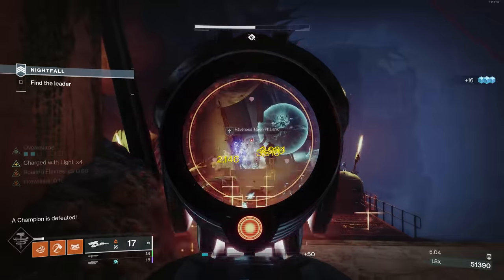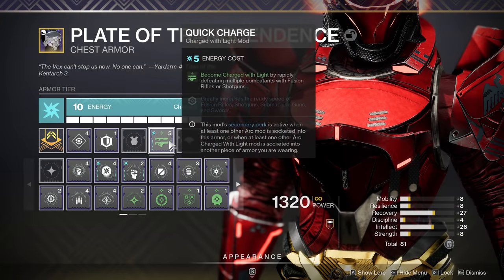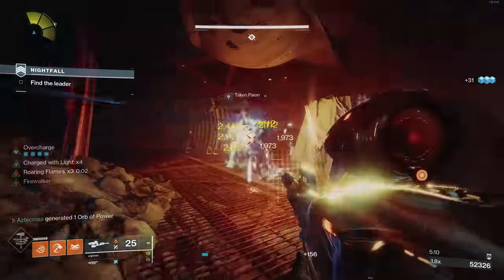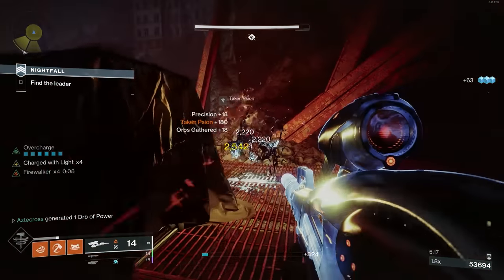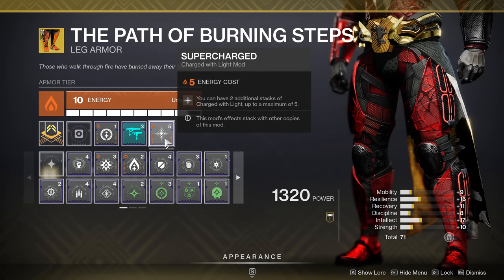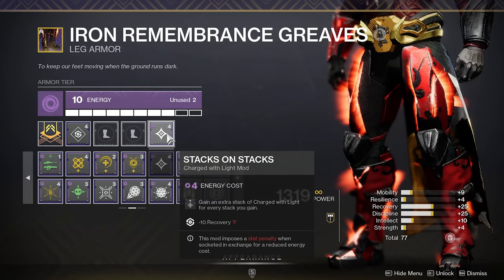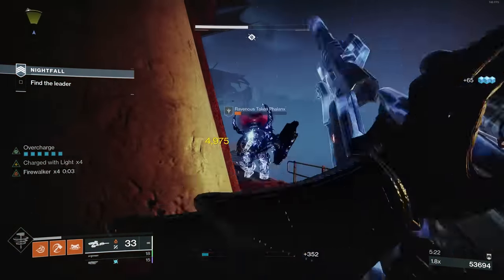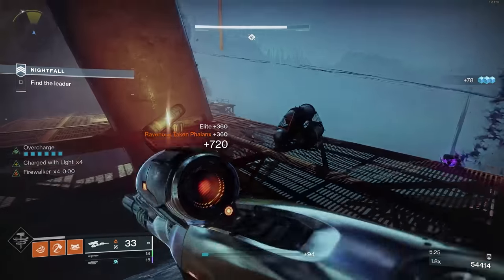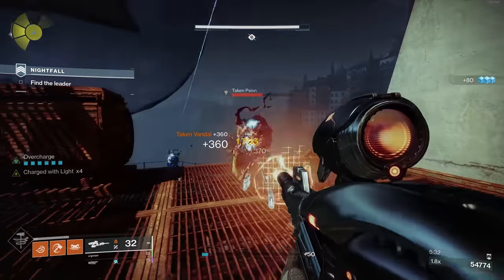Some other things I love — considering this is a fusion rifle, we're able to take advantage of a couple things. Number one: Quick Charge, which states that you become charged with light by rapidly defeating multiple enemies with fusion rifles or shotguns. Getting those multi-kills, especially combined with Firewalker and the Catalyst on Vex Mythoclast, has never been easier. I also combine that with Super Charge to hold more stacks of charge with light, and I'm still rocking a Taking Charge mod, though you can do things like Stacks on Stacks and Protective Light. Why not High Energy Fire? Unfortunately, High Energy Fire does not stack with Firewalker — it'll give you the bonus at the front end, but once Firewalker gets rolling it pretty much overwrites High Energy Fire, and you're just wasting charges with light.